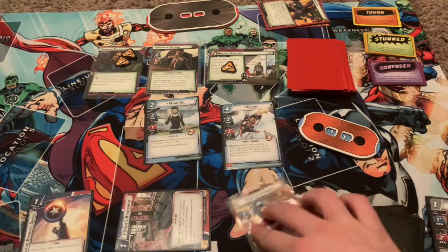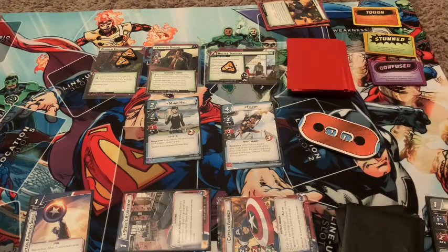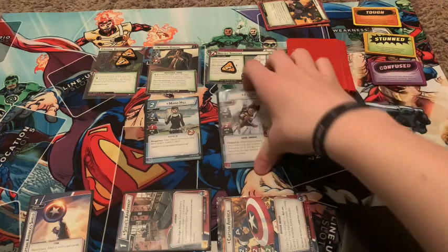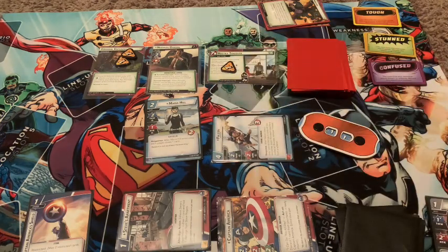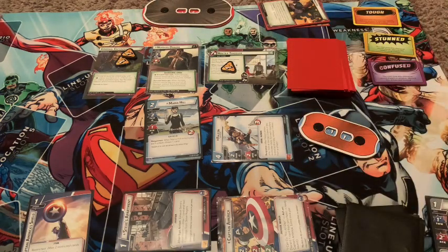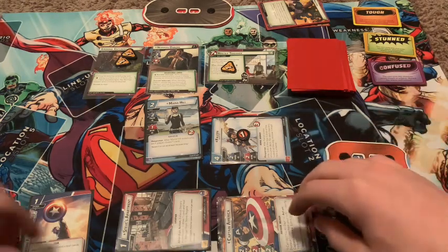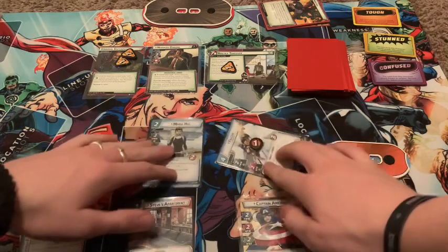We're going to attack with Captain America for two. And use Falcon to attack for another two, bringing him down to ten. We put one token on Falcon. That's my turn — ready up.